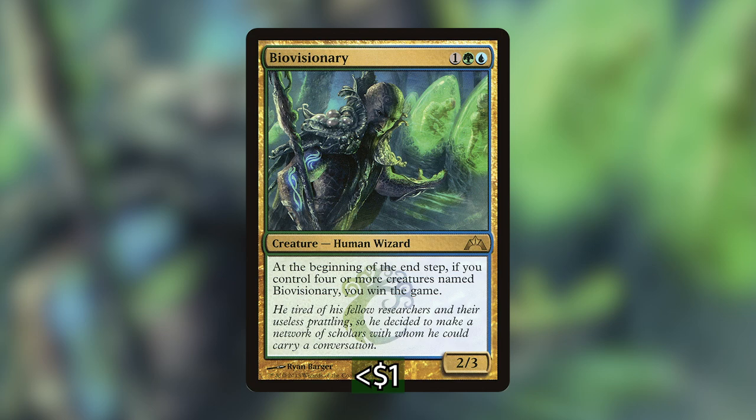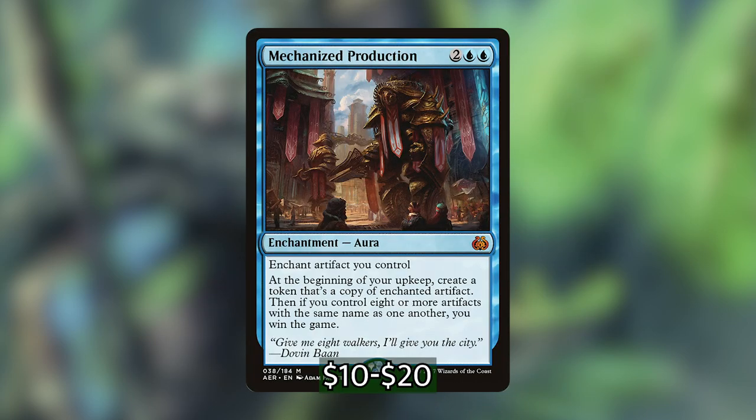This is not the only card that can accomplish something like this — we also have Hornet Queen and Deep Forest Hermit, being able to create four tokens each upon entering, and Mycoloth, which will take advantage of the lots of tokens we have on the battlefield and give us a nasty amount of tokens on our future upkeeps. With these green cards we can hopefully have explosive turns and overwhelm the board with a go-wide strategy, even though they don't have haste.